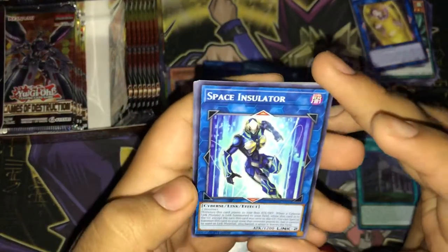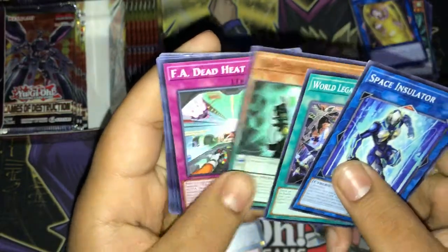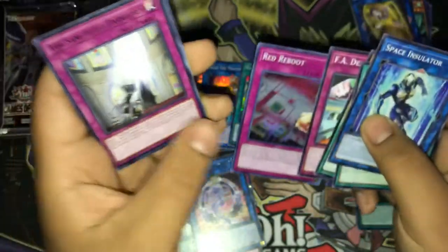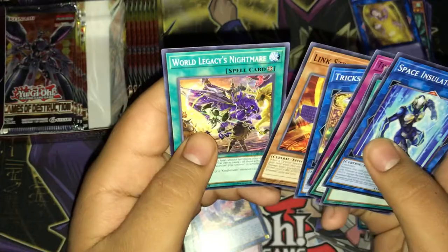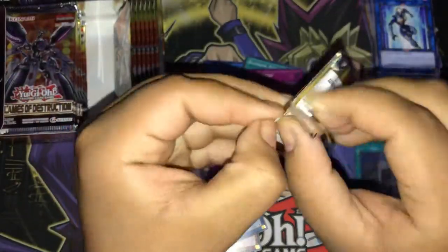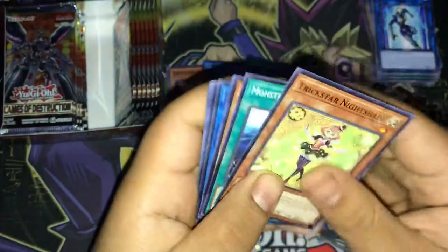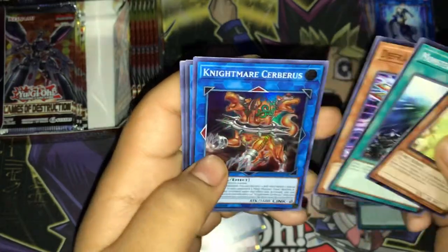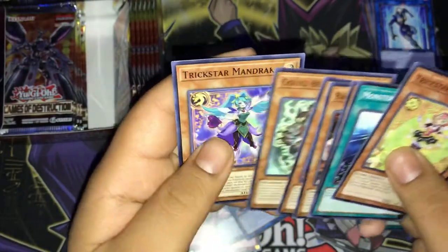We have Space Insulator — this one kind of looks like an Elemental Hero. World Legacy's Corruption, Kaidan Kendo Spirit, FA Dead Heat, Red Reboot, The Sanctified Darklord, Trickstar Bloom, Link Streamer, and World Legacy Nightmare. World Legacy Nightmare, Trickstar Nightshade, Monster Reborn.